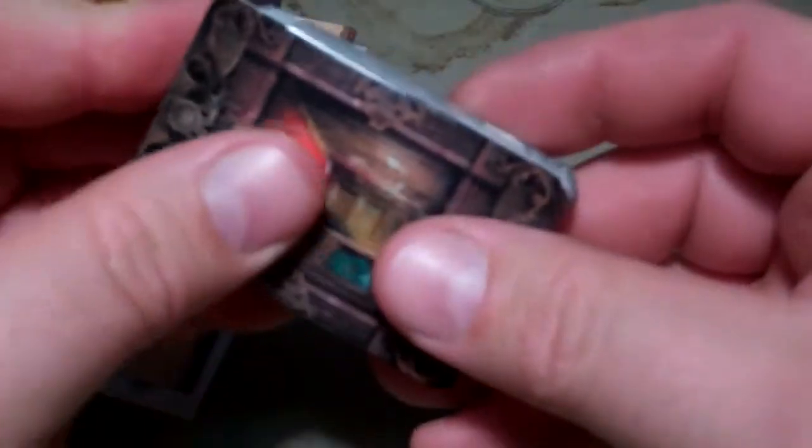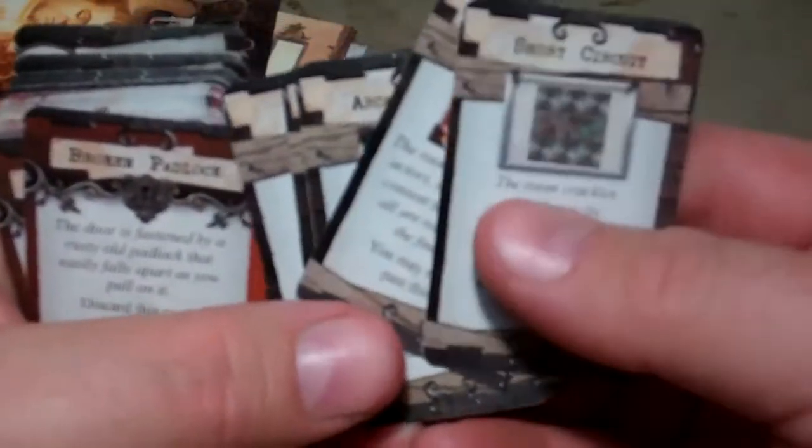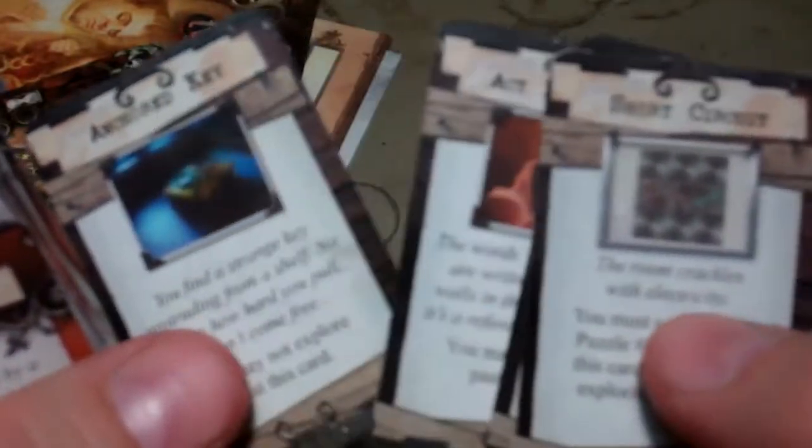Then you have the little cards. There's a selection of trap or puzzle cards — about five of those. You get a Short Circuit card, a Dress Rehearsal card, an Arcane Candles card, an Act 1 Scene 7 card, and an Anchored Key card.